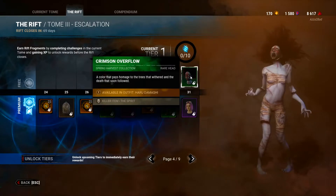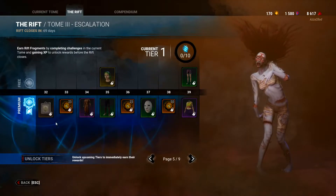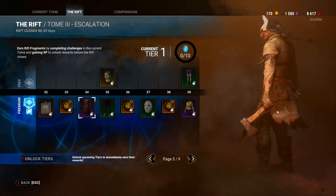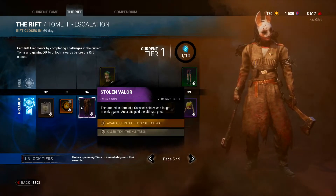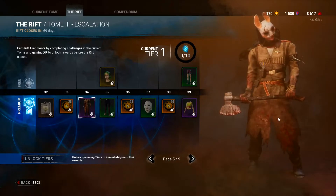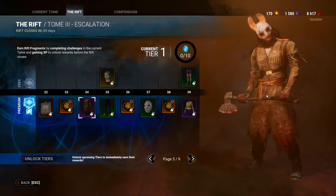Crimson Overflow — the Spirit's face with red face markings. Kind of basic still. More charms — skipping those. Oh, this is cool — it kind of reminds me of a Cossack soldier uniform. The description reads: 'Tattered uniform of a Cossack soldier who fought bravely against Anna and paid the ultimate price.' That makes sense — it looks like a Soviet outfit. I'm a big fan of that.